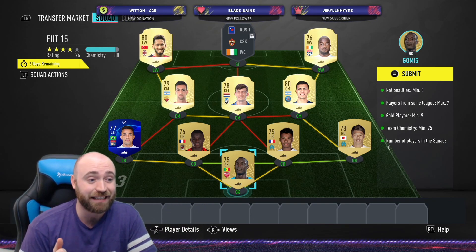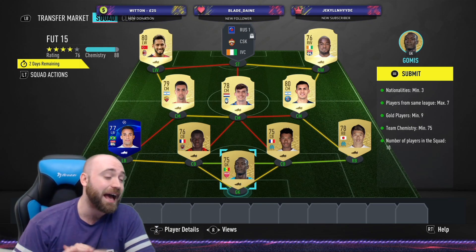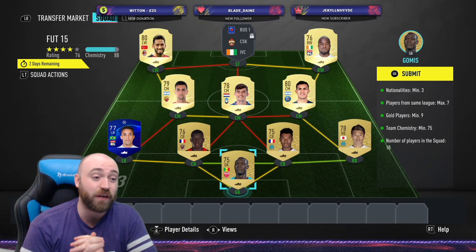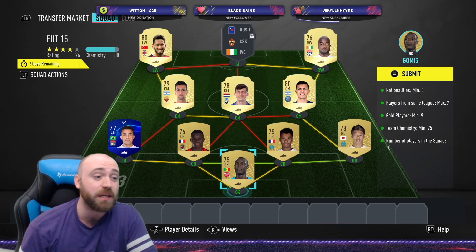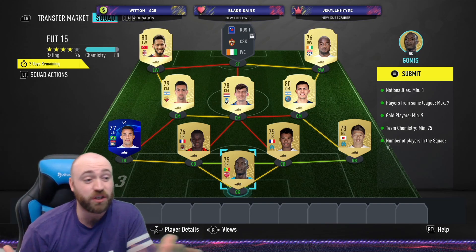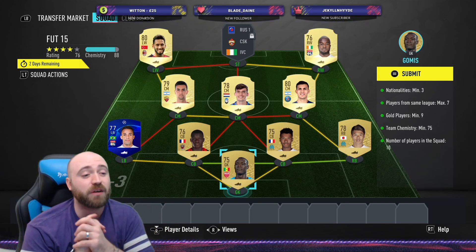It is three nationalities minimum, players from the same league maximum of seven. So your best bet is to put seven players from one league straight in, and then fill out the other three positions with another league. Very, very simple - haven't even got very many good green lines for chemistry. Nine gold players minimum, I've used ten because why not. 75 chemistry, we've got extra 13 in reserve, so if you do copy this squad you will still have a spare three.